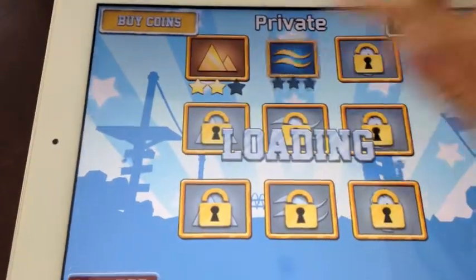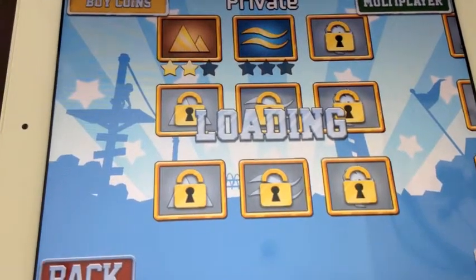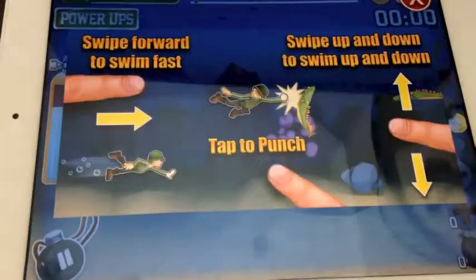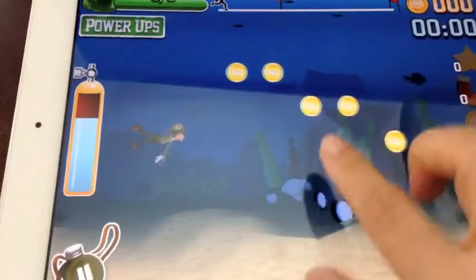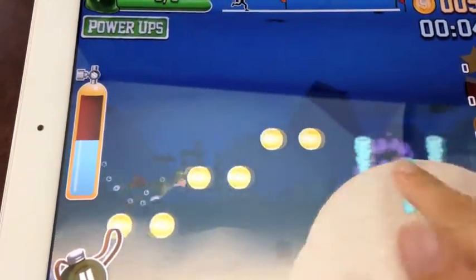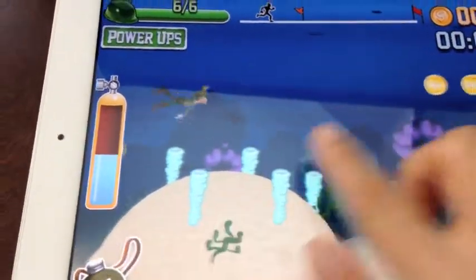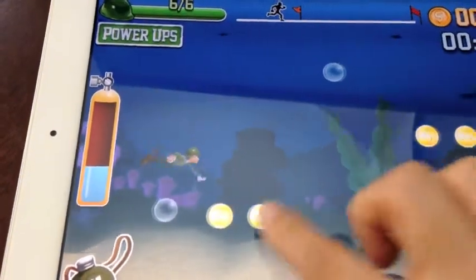Next up is the river stage. Similar mechanics — you want to swipe forward to swim a little faster. You're looking down, so this is your oxygen level. You want to make sure that you have enough oxygen, otherwise you die.